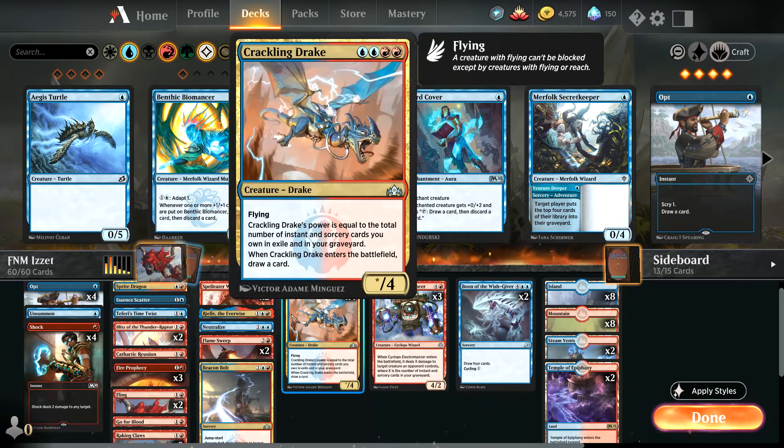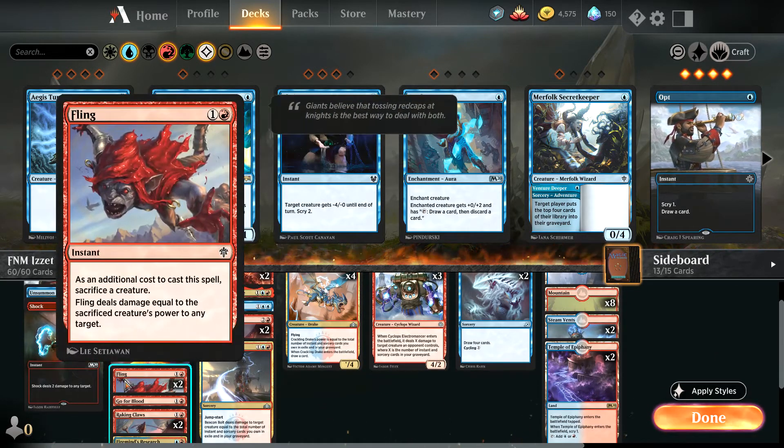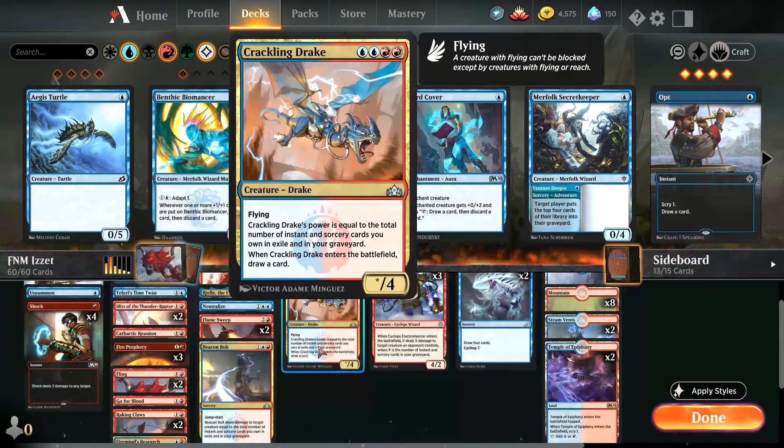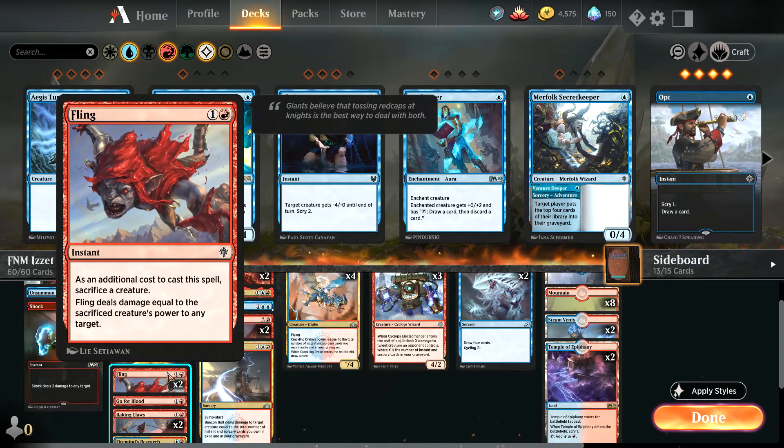So if we have these creatures, winning the game is easy because we also have Fling, which is actually a surprise tactic. Like if you have a 10/4 Cracking Drake, you attack with it and it goes through, and you can cast Fling to inflict 20 damage.